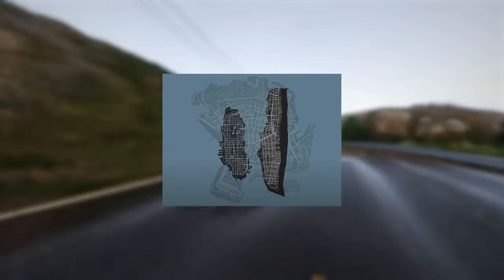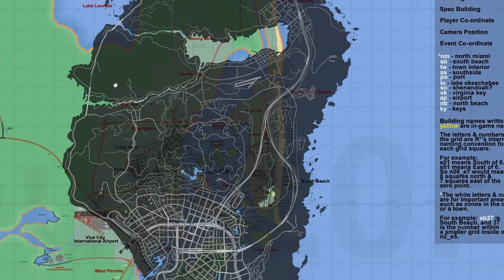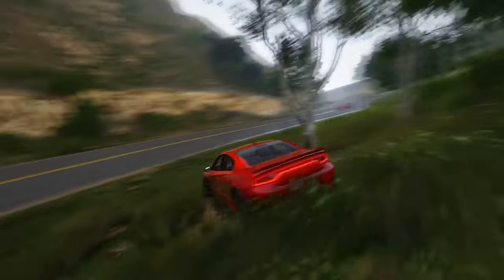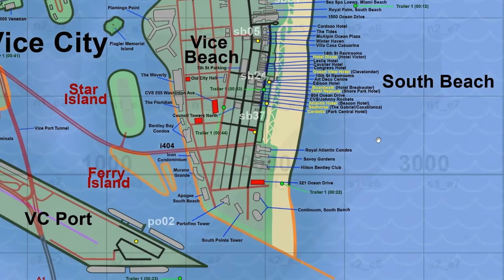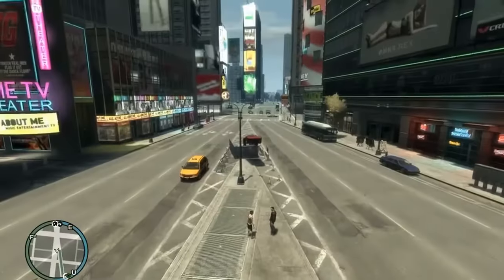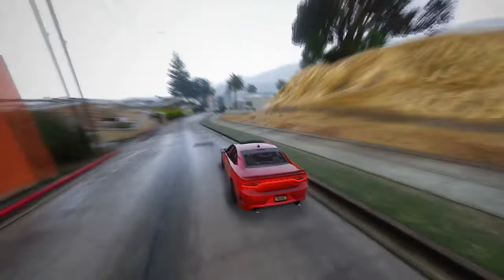The comparison not only highlights the need for potential adjustments in Vice Beach's size, but also emphasizes the extraordinary density and detail that players can expect. The comparison underscores the incredible density that GTA 6 promises, reminiscent of the lively streets and vibrant atmosphere experienced in GTA 4's Liberty City. The close proximity of structures promises an unparalleled level of immersion, evoking nostalgia from the beloved GTA 4 era. This meticulously crafted map stands as a colossal playground, harking back to the bustling streets that made GTA 4 a standout title, while pushing boundaries in the expansive open-world genre.